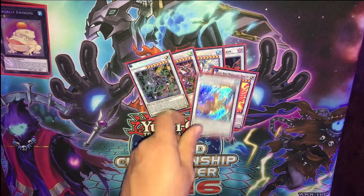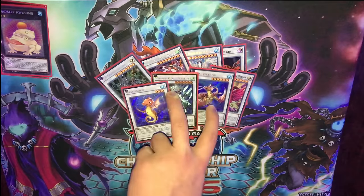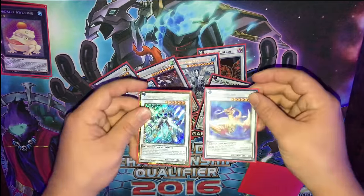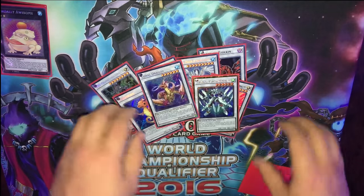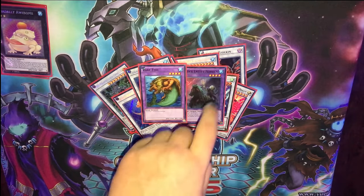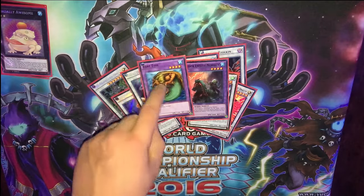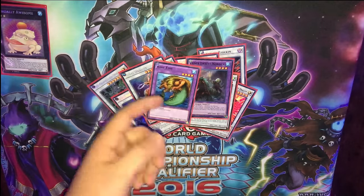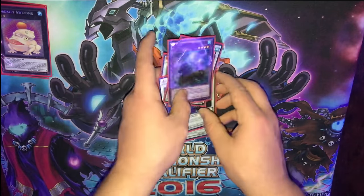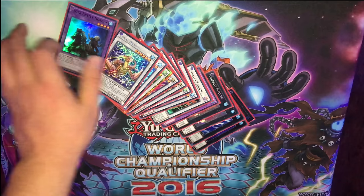Black Rose Moonlight Dragon, Coral Dragon, Stardust Charge Warrior, and Tatsunoko. These two — Charge Warrior and Tatsunoko — are important for the Zolkin combo, which I'll go into in just a moment. And then playing one Norden and one Rare Fish. You will need a Norden for the main combo, but if you end up using your Instant Fusion again later in the game to make a Rare Fish with a Pike or a Dragoons, that'll definitely help out. I really do like Rare Fish in here.